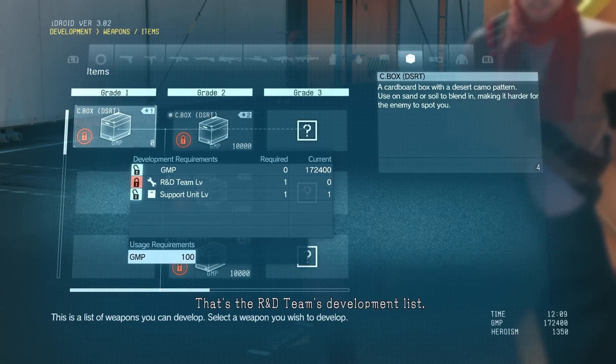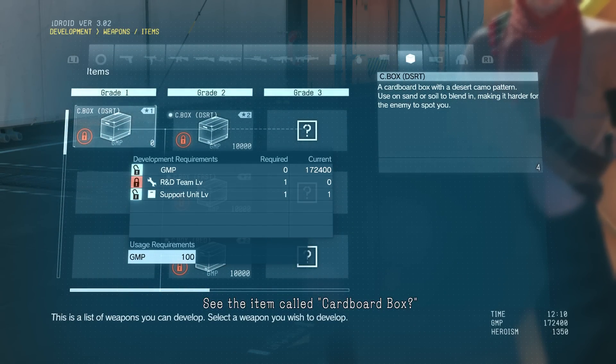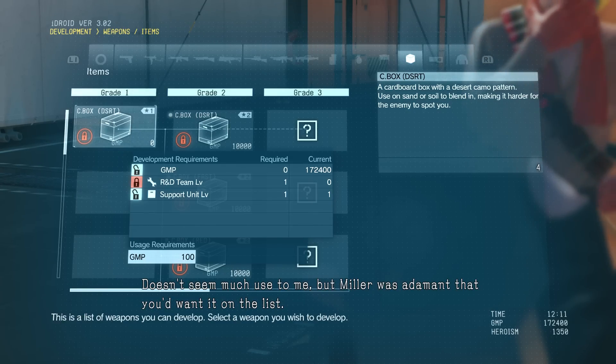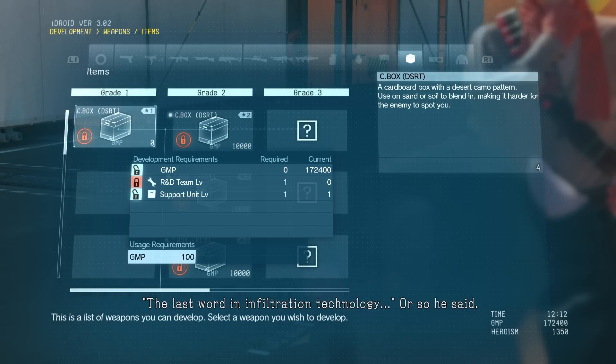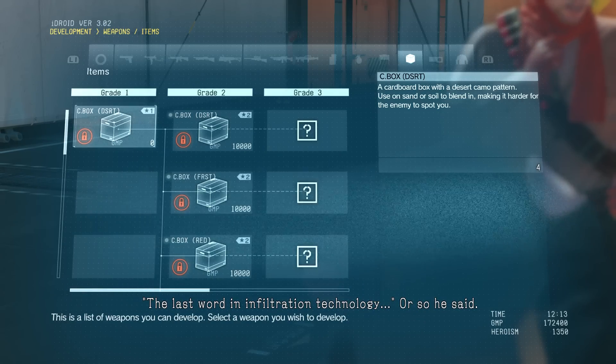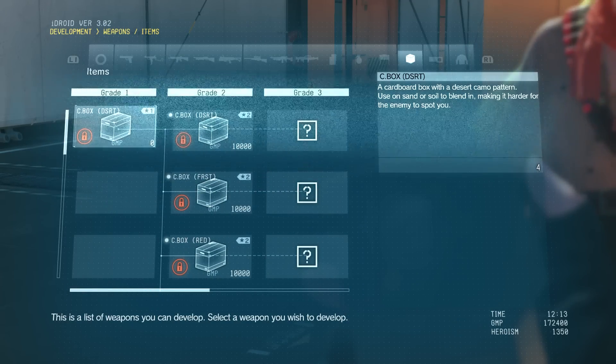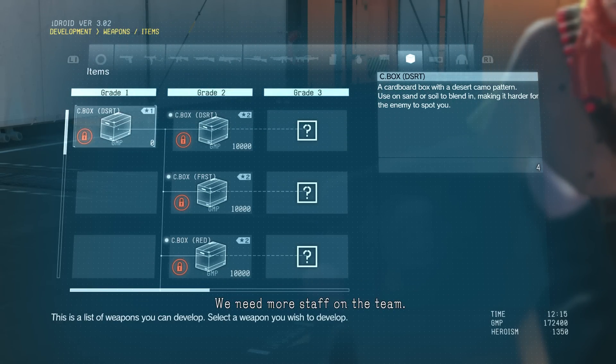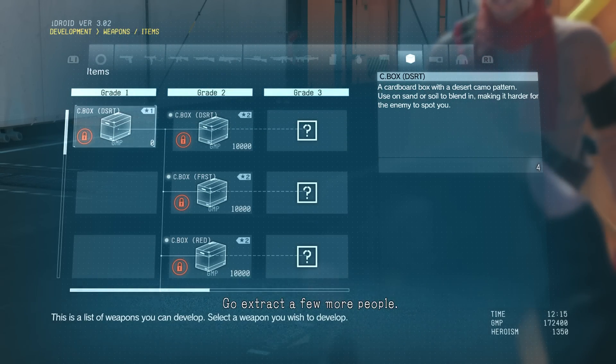Please specify a project. That's the R&D team's development list. See the item called cardboard box? Didn't seem much use to me, but Miller was adamant that you'd want it on the list — the last word in infiltration technology, or so he said. In any case, we don't have the manpower to develop it just yet. We need more staff on the team. Go extract a few more people.